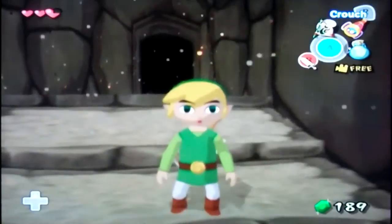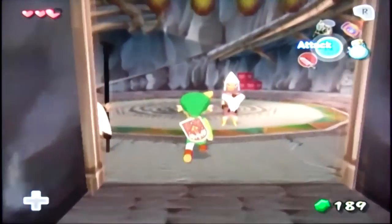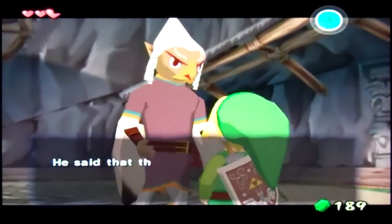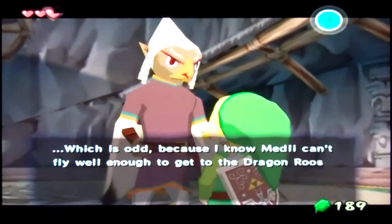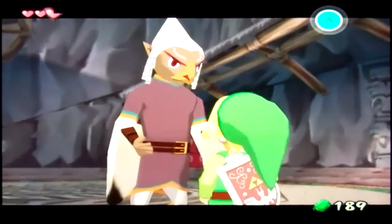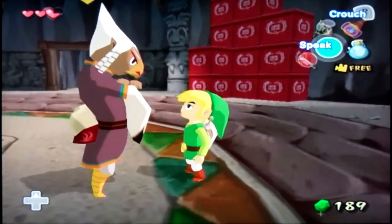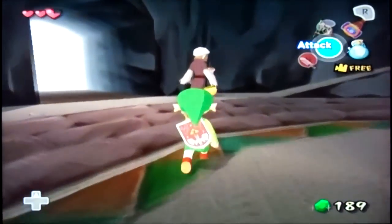Uh-oh - why is Quill there? Quill asks Blake if he knows Medley. Blake says he got a letter from her. Quill says some fellow told him he saw some unfamiliar creatures near Dragon Roost Cavern - they grabbed a girl that looked like Medley. He figures it must be some sort of mix-up since Medley can't fly well enough to get to Dragon Roost Cavern entrance by herself. Dude, he knows! Blake tries to deflect, saying the King of Red Lions needs him, and runs away. He knows!